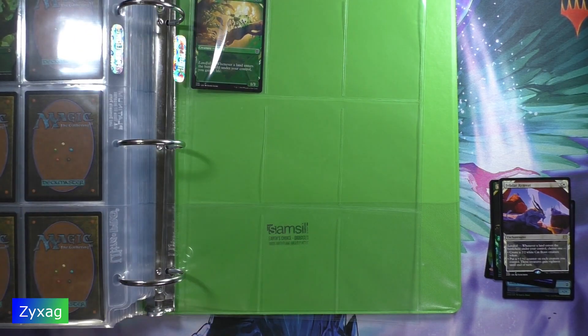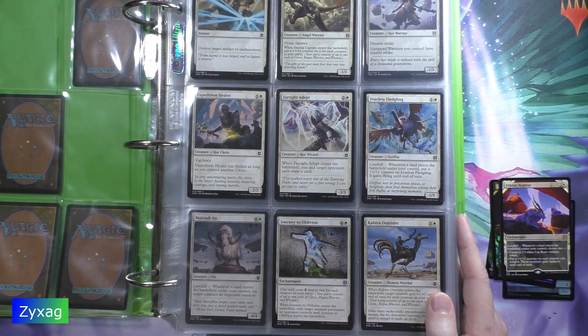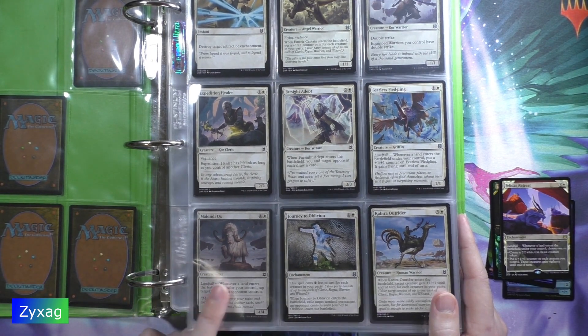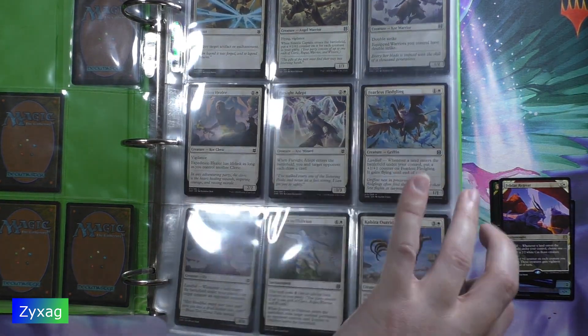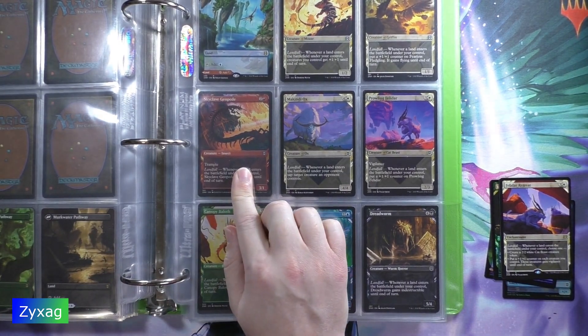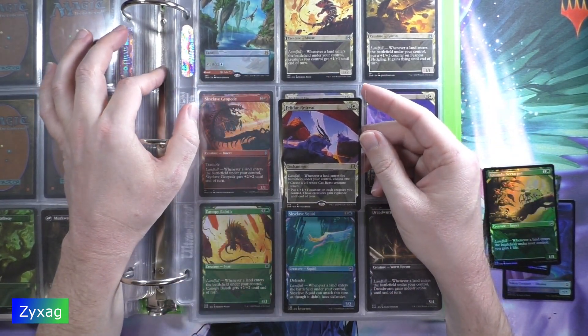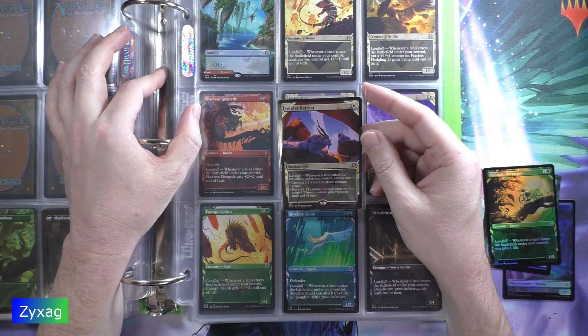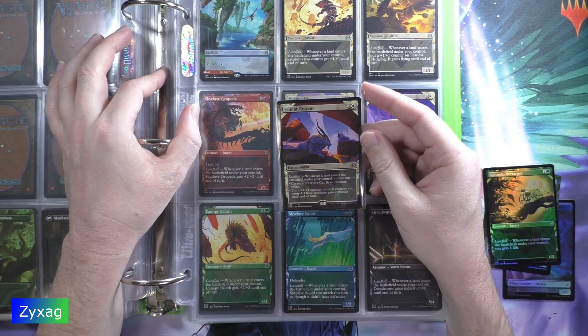And then we have a showcase card — Felidar Retreat, number 292. This is not a card that I have already. In fact, I think I'm missing it as a regular card as well, and as an alternate art I also don't have it. Felidar Retreat, four mana, enchantment. Landfall — whenever a land enters the battlefield under your control, choose one: create a 2/2 white cat beast creature token, or put a +1/+1 counter on each creature you control and those creatures gain vigilance until end of turn.